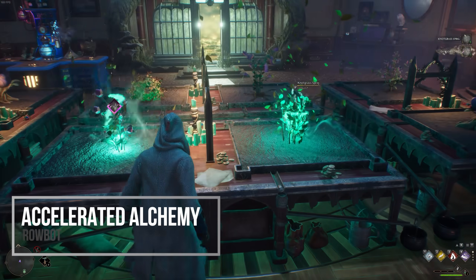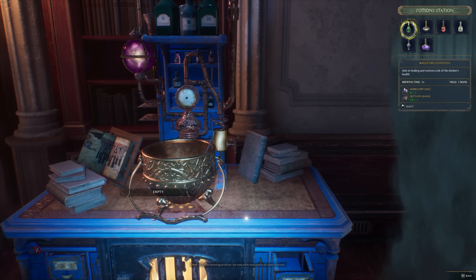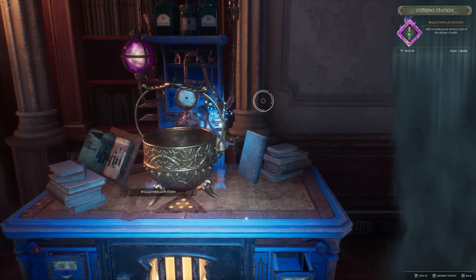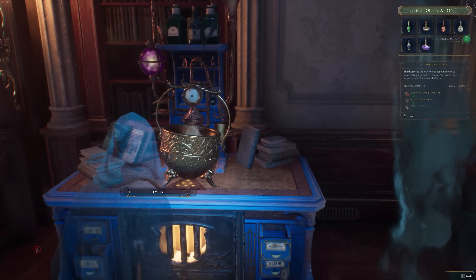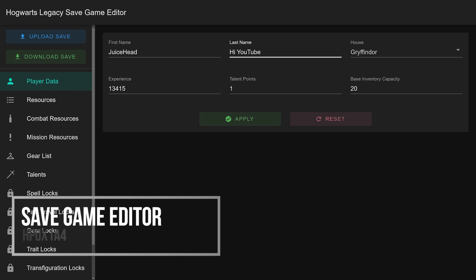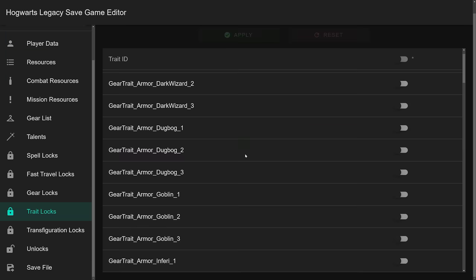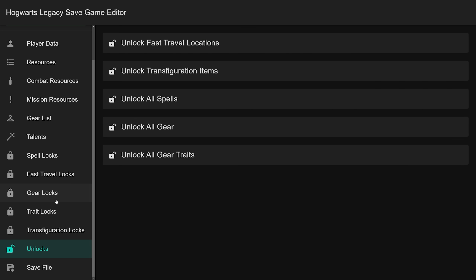Accelerated Alchemy removes the mobile game-like timers from planters and potion brewing, making things near instant. There are a few optional versions of this mod, so if you don't want things to be literally one second, you can just make the timers a bit shorter. The Hogwarts Legacy Save Game Editor allows you to edit nearly everything about your character — you can unlock every fast travel point, give yourself more items, or even unlock every spell — and it's incredibly easy to use directly from your internet browser.